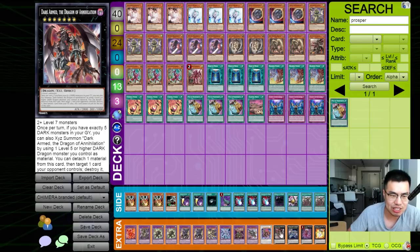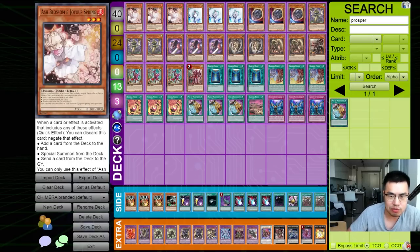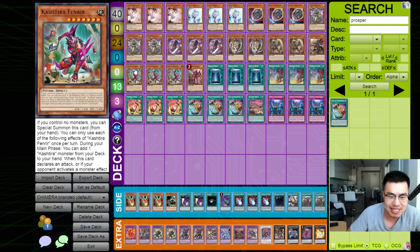Things like Dark Arm, the Dragon of Annihilation, are really helpful in clearing boards — or just Big Eye stealing an opponent's monster, which I really like. I've been sort of toying around with these ratios, and I realized that the deck can still play massive non-engine, even with all these engines scuffed together.